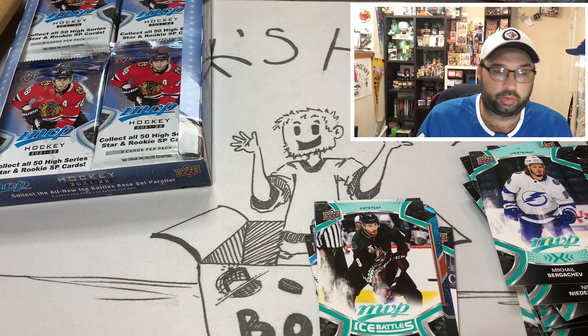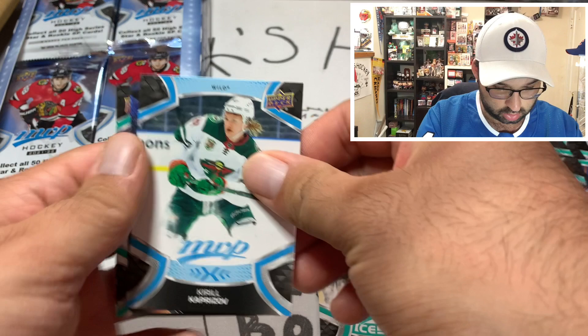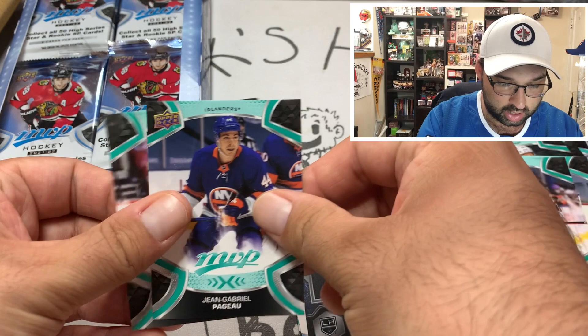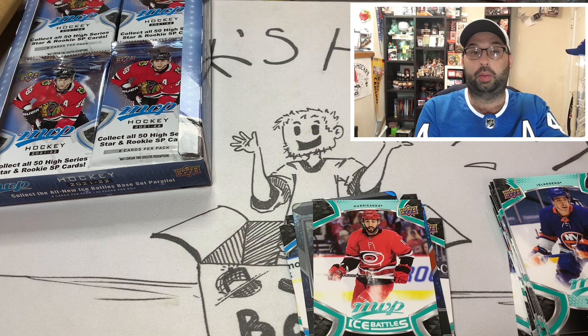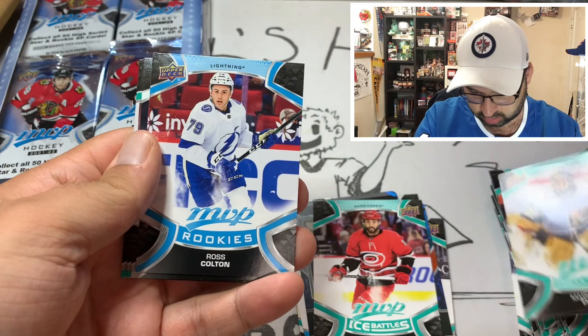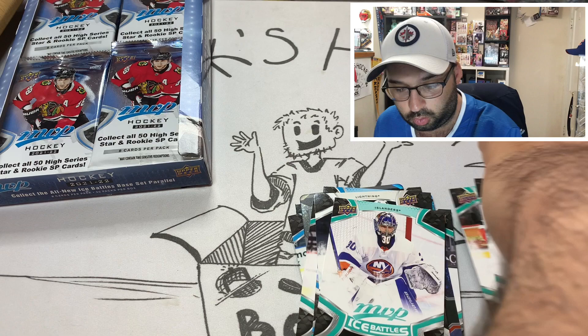Upper Deck randomization — I'm assuming these came from the same case — and we had two of the same out of the 32 different mascots. That kind of sucks. Tyson Barrie, William Karlsson, Ryan Strome, Kirill Kaprizov high number, and a Bailey — which we also got in the last box. Brady Tkachuk, Jean-Gabriel Pageau, Vincent Trocheck Ice Battles. Ryan Getzlaff, Marc-Andre Fleury — got him in the last box as well — Russ Coulton rookie, Anthony Cirelli with the embossed auto, TJ Miller, Nico Hischier, Timo Meier, and Ilya Sorokin for Ice Battles.